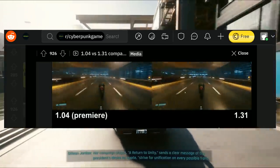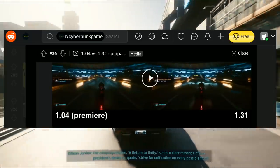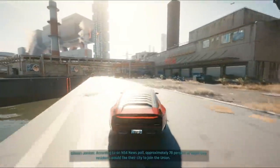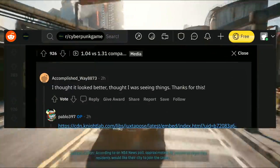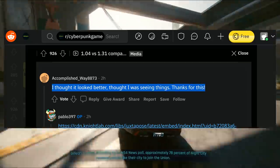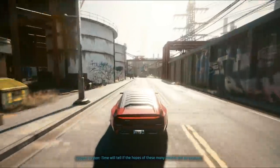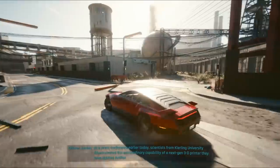You can see they're really pushing the reflective details — kudos to CD Projekt Red for that. Some of you may want the option to toggle that on and off, but one user says 'I thought it looked better, thought I was seeing things — thanks for this.' Some people are calling it a graphics upgrade as well. Sound off and let me know what you guys think when you finally hop into the game.